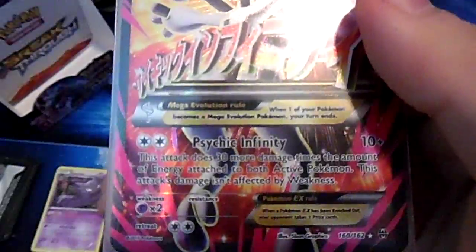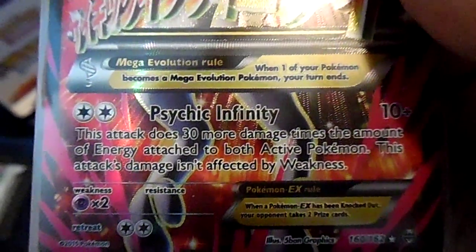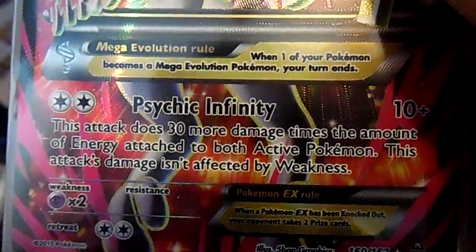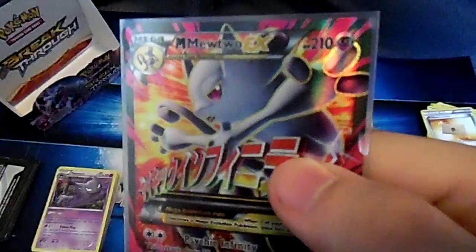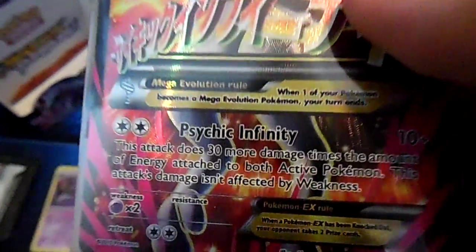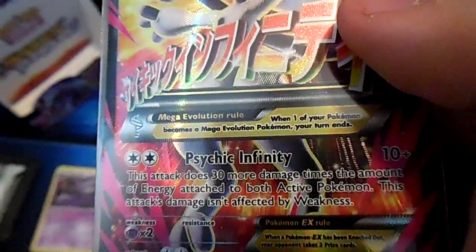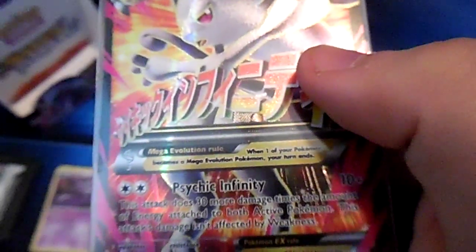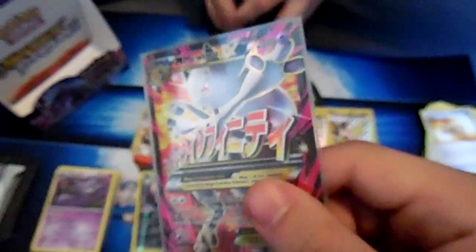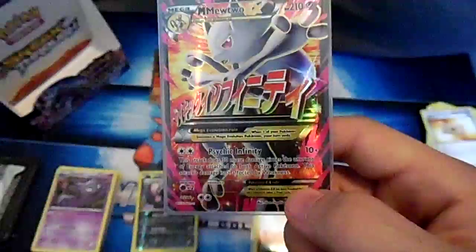Mega evolution - very good. It's got 'Psychic Infinity' - this attack does 30 damage times the amount of energy attached to both active Pokémon. This attack is not affected by weakness. So Mega Mewtwo EX has 210 HP and can do 10 damage automatically, plus 30 more times the amount of energy. You need two energy to use this attack so at minimum it does 70, but with a double colorless and a double special it can do 130 plus your opponent's energy. This can take out anything in one hit - it's like Lugia but better. That is NOT okay.